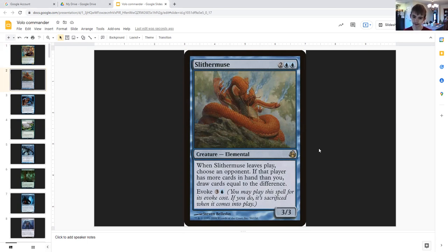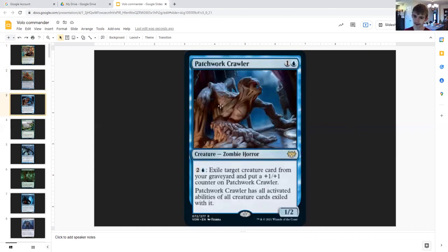When Slithermuse leaves play, choose an opponent — if that player has more cards in hand than you, draw cards equal to the difference. Evoke cost is three generic and a blue. Here's the thing: if Volo creates a copy of this, you still get the original Slithermuse and you still draw cards, because the original sacrifices when it comes into play if you used the evoke cost. But the token comes in and stays, because you did not pay an evoke cost to cast it.